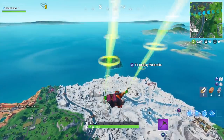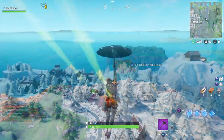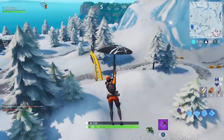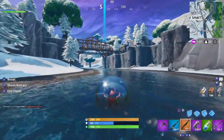The easiest and fastest way to find these jigsaw puzzle pieces is to grab a high mobility vehicle, which in our case is going to be the baller. There are quite a few baller spawns over here near Happy Hamlet, but I'm going to go towards the racetrack where we had another challenge. There should be at least a few ballers here.